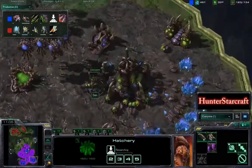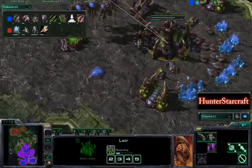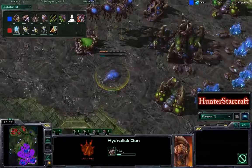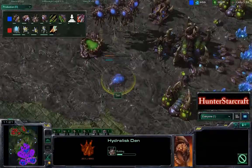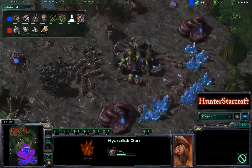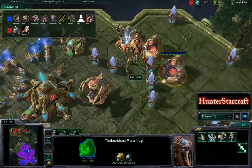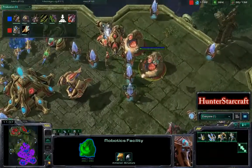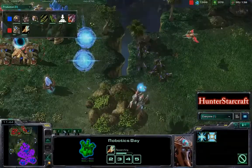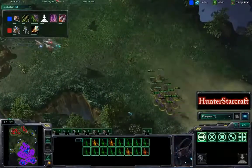What kind of tech structure is Sen going to go with? Lots of lair upgrades along with a Hydralisk Den — Roach Speed, Overlord Speed, and Burrow along with a Hydra Den. This is actually really interesting: we have a Hydra Den on the way, as Hydras are designed to deal with Stargate units. But Orr's Rush is pumping out Colossi along with a Thermal Lance upgrade, and those Colossi are just going to rip apart the Hydralisks.